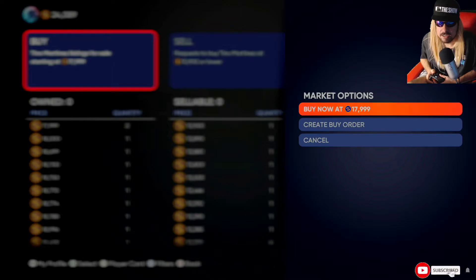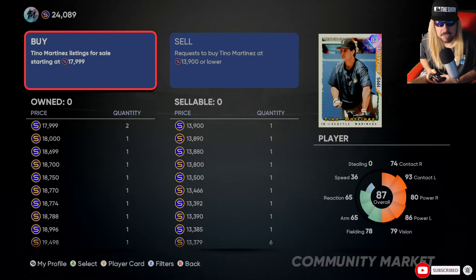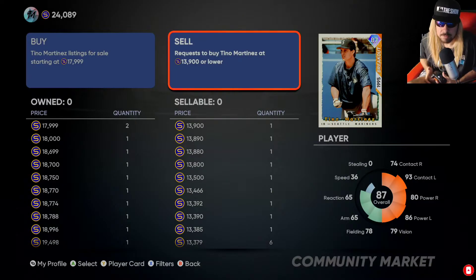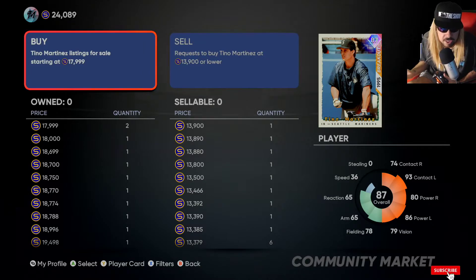But if I want to maximize that sale, I'll create a sell order. Don't get confused - if you're trying to buy a card, put in a buy order. Don't buy now - buy nows are usually a lot more than sell orders. Work the auction house, put in buy orders, don't be desperate. Wait for someone to get desperate and sell to you. That way you could save - let's say you get Tino Martinez for 14k because you're the highest bidder, saving basically 4k since he's going for 17,999.